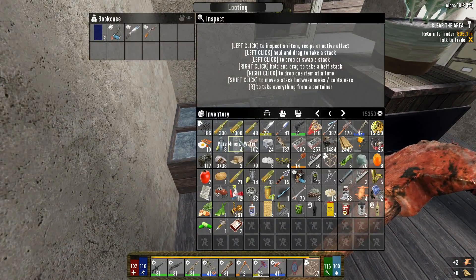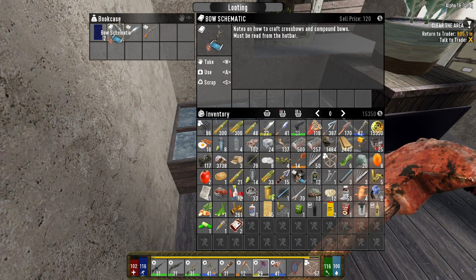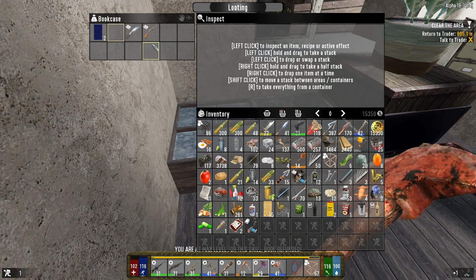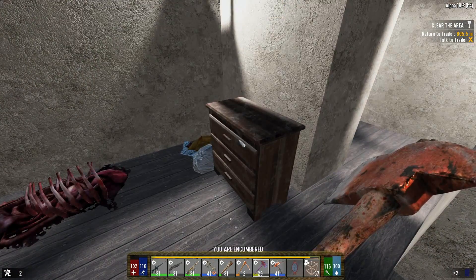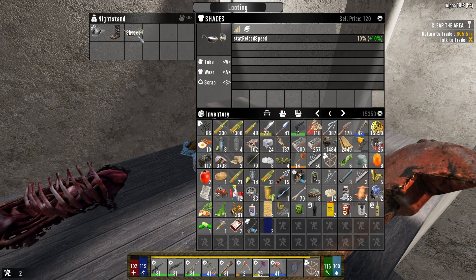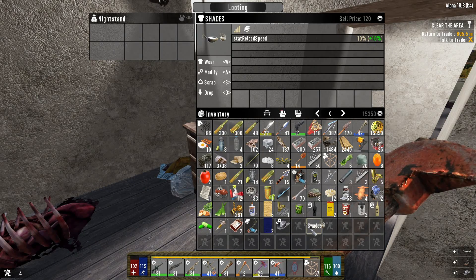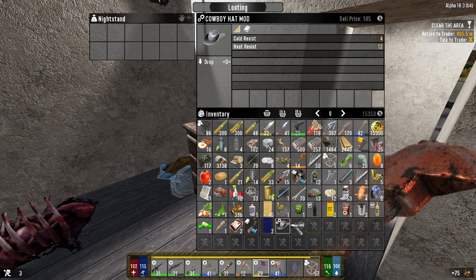Let's check this — oh nice, a boat — perfect! I'd love to craft a better one. Let's read that, and scrap, scrap. Look at that — a nice ball helmet, scrap. I've got shades I want to keep because I could sell those for 120. Oh, that's a mod — nice!